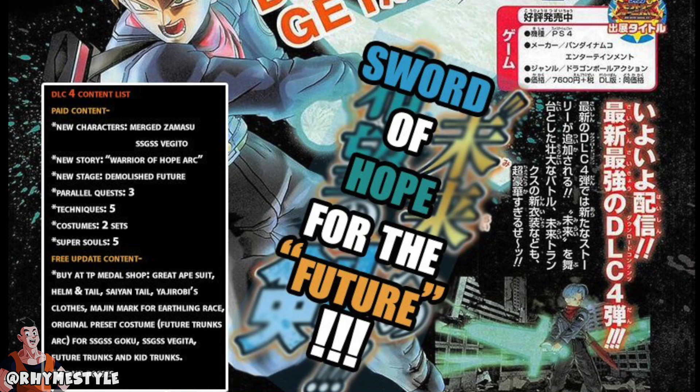We're getting a Great Ape costume. I don't know exactly how this works but we got a helmet and tail. We got an individual Saiyan tail that we can equip, so you're not going to be limited to just wearing the Super Saiyan 4 costume that's part of the pants. You get the Yardrat outfit. And we're getting the Majin mark — the Majin logo for our characters.